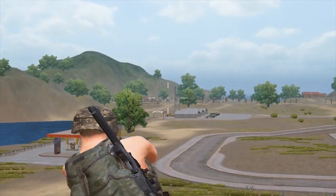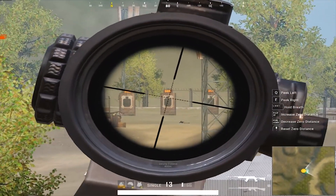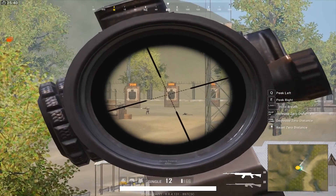See, it's not even 400 meters far but still it's working. So 400 meters is the best setting for sniping.